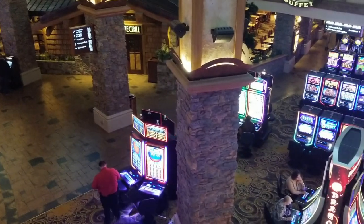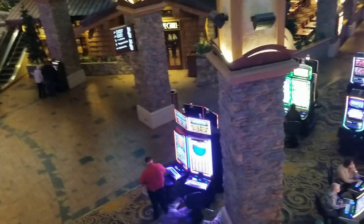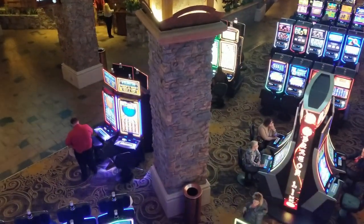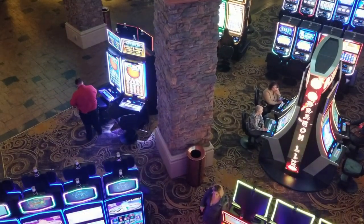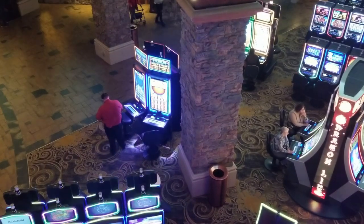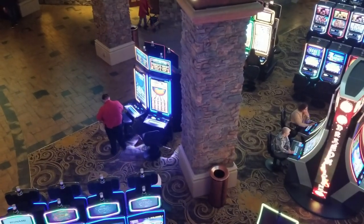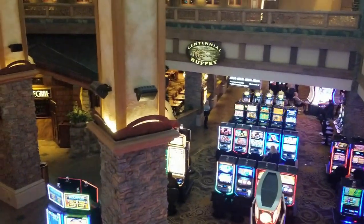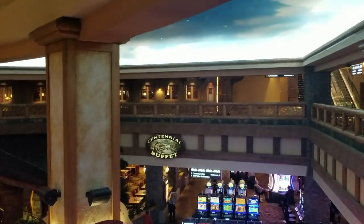And here we are at the lovely Ameristar Hotel and Casino in Blackhawk, Colorado. We're gonna do a quick walk-in casino tour. This is a two-level casino and it's probably the biggest and best casino in all of Blackhawk, Colorado. I'd very much like to show you guys all the good action — let's get started. There's a buffet down there and a restaurant above it. Oh yeah, I guess we do have a restaurant up there.